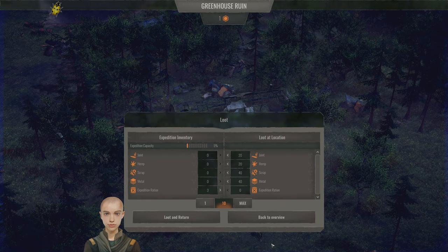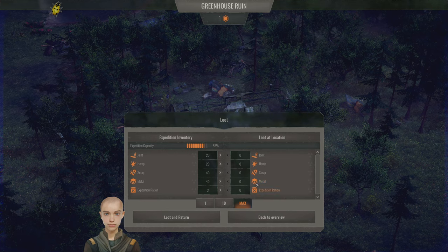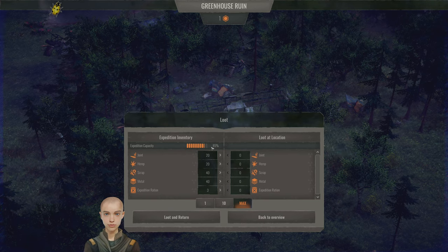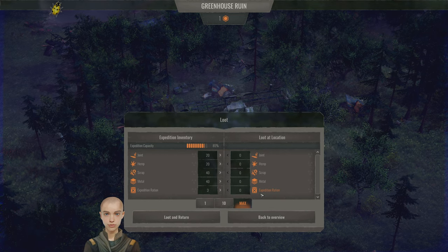We've progressed 100% on this greenhouse. Now we can 'loot and return' — we choose to loot at the location and get everything into our inventories. If we have enough people we can take everything. We brought three people, which fills 85% of our carrying capacity, so we can take everything in one turn. If I'd brought two people I would have had to make another trip.